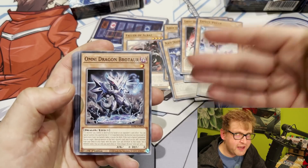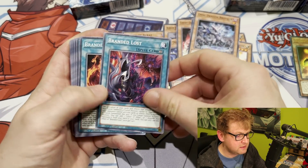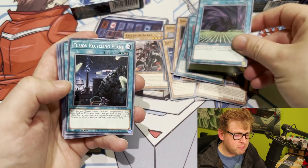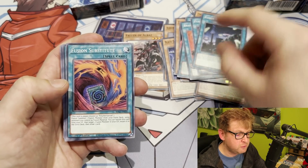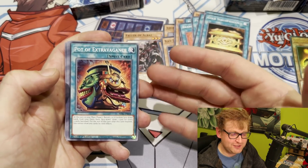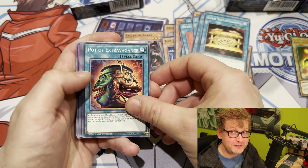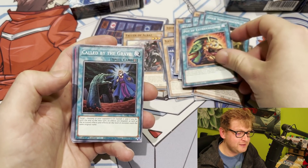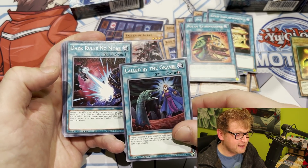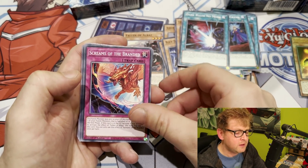For spells: Branded Lost is a nice one, Branded in White is definitely something for the deck, Branded Bond as well — you're definitely playing that. Fusion Gate — probably not. Fusion Recycling Plant and Fusion Substitute are familiar. Gold Sarcophagus is a nice reprint. And Pot of Extravagance as just a common in a single structure deck — still mind-blowing. But wait — Call by the Grave is in here too, and Dark Ruler No More as a reprint. Call by the Grave, Pot of Extravagance, Dark Ruler No More — what more do you need? This is literally an insane structure deck.